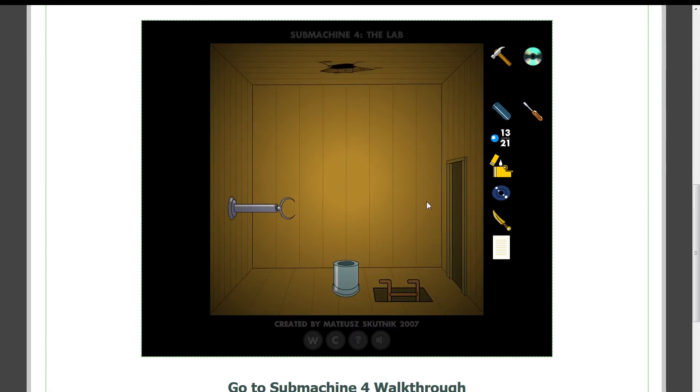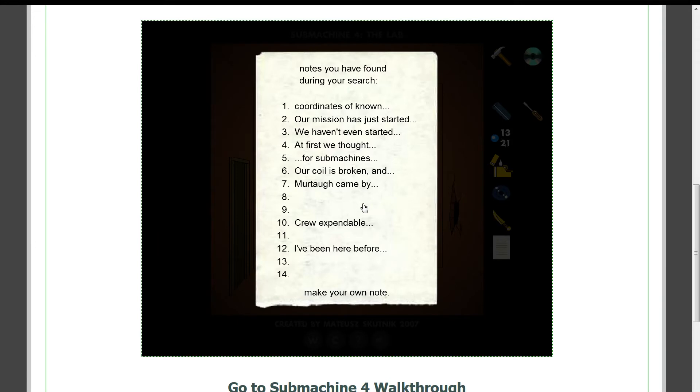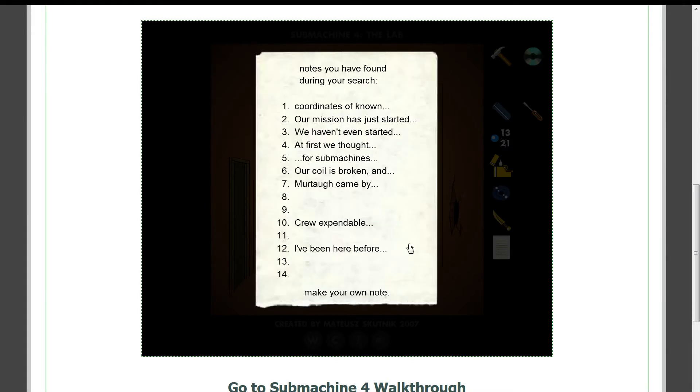What's up here? So orb — orb does not go there. Murtaugh came by today. He said that since we can't charge the laser to break the orb, he's returning it to its original position. Just great. Besides that, we got a message from the ancient section. I can't tell why, but they started blind jumping and found new matching coordinates: 5-5-5-1. Some kind of brick room or something. We won't see them again anyway.